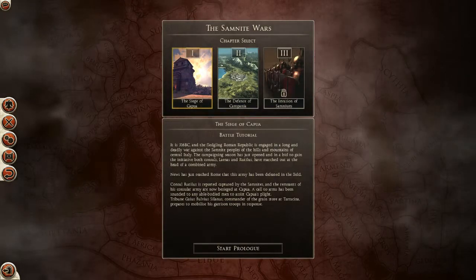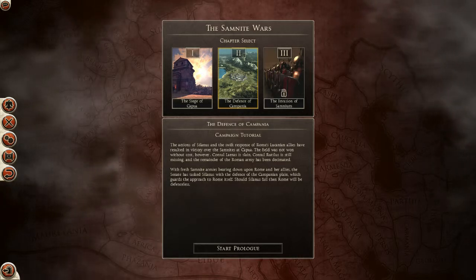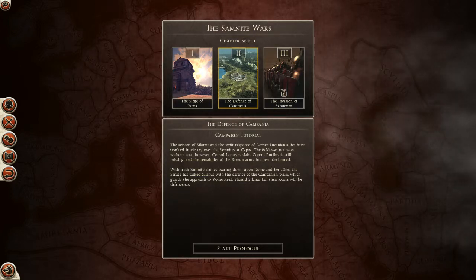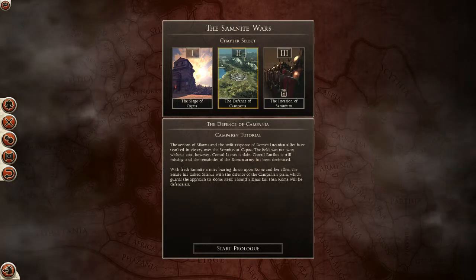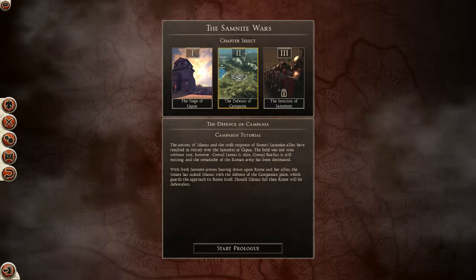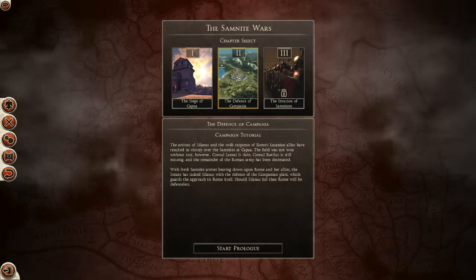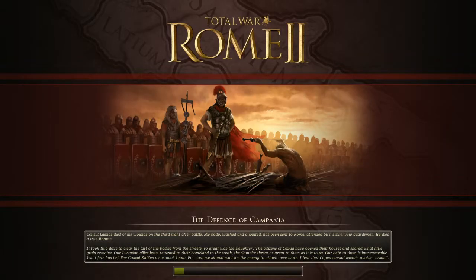Now we're going to go on to Chapter Two, which is the Defense of Campania. The actions of Salamis and the swift response of Rome's Lucanian allies have resulted in victory over the Samnites at Capua. The field was not won without cost — Consul Lanus is slain, Consul Rutalis is still missing, and the remainder of the Roman army has been decimated. With fresh Samnite armies bearing down upon Rome, the senate has asked Slainis with the defense of the Campanian plain. Should Slainis fall, Rome will be defenseless. Let's do this.